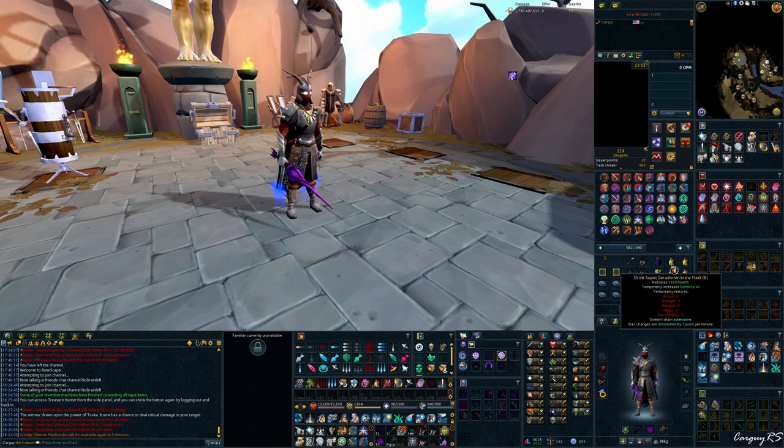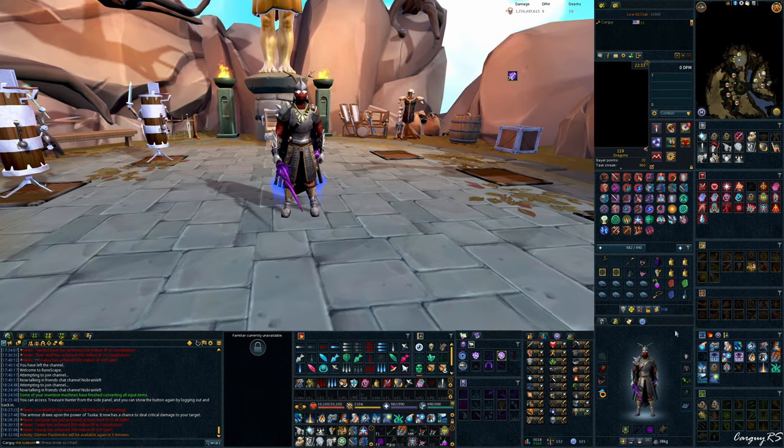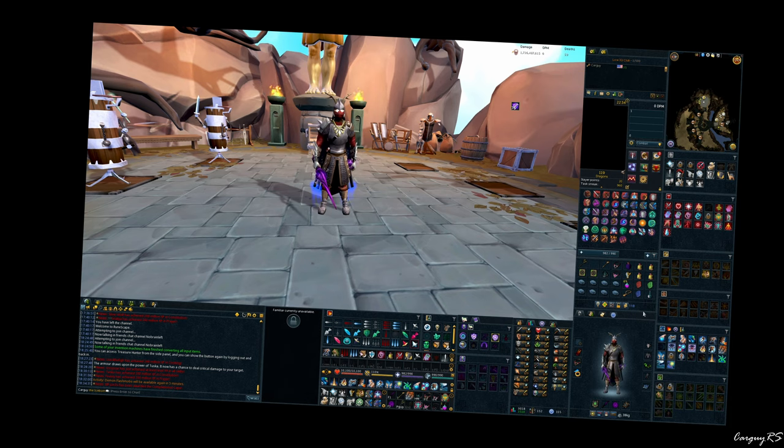For food, I do bring Super Saradomin Brews and Blue Blubber Jellyfish. Honestly this is a bit overkill for doing solo Solak, especially if you're not going to do Storm Skip. If I'm on this chill kind of setup just doing more casual kills, I usually don't do Storm Skip because I find it largely obnoxious. But if you want to sweat and do Storm Skip, you can add or take away food accordingly. The Rune Pouch setup is the same I use in pretty much any other guide — feel free to pause the video to see which runes I have. It gives me access to every spell on most spellbooks.